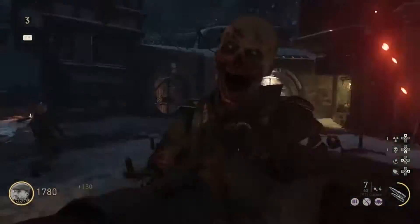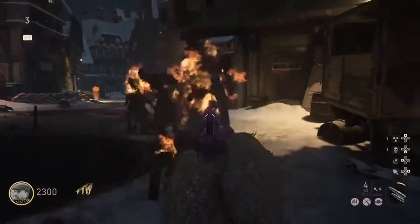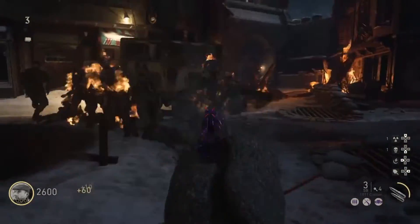After that, before you kill the last zombie, go underground and turn on the power. Then come back up and go to the Pack-a-Punch room, but do not open the vault door yet.